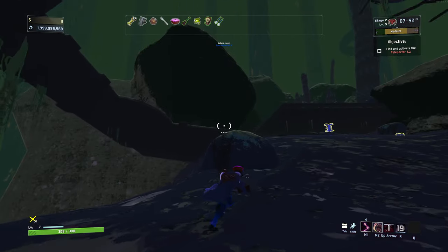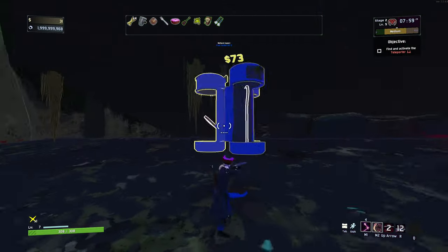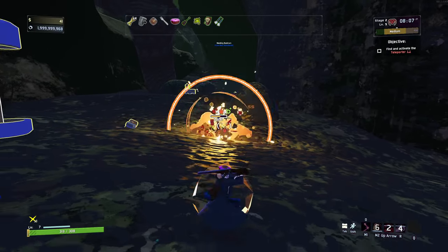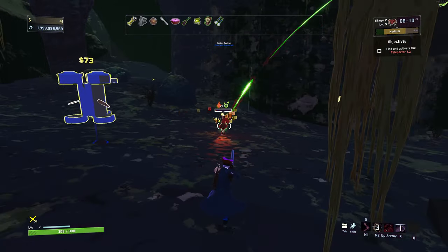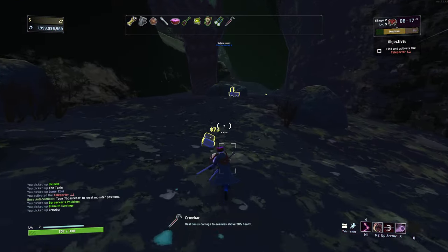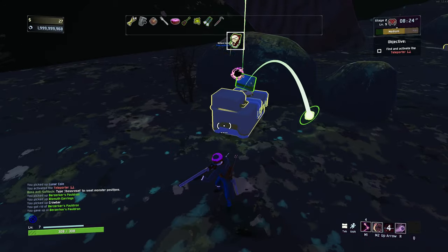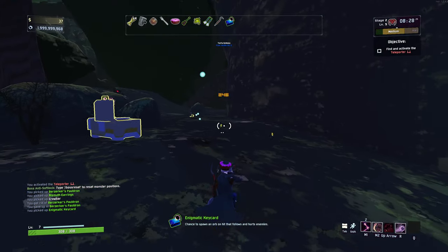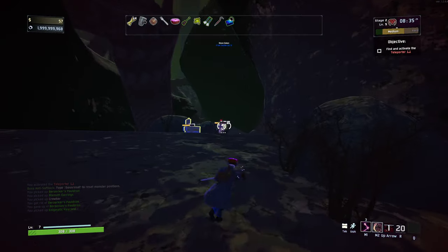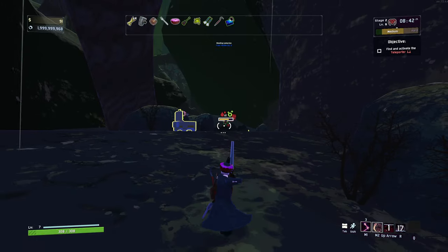I think I've got to kill that next enemy to keep the chain going, which seems pretty difficult in general. Crowbar here is going to be pretty good. We did apply some bleed there — or maybe it comes with some inherent bleed application. There's some sort of card here — chance to spawn an orb on hit that follows and hurts enemies. I like the idea of that. I'm definitely applying some bleed.